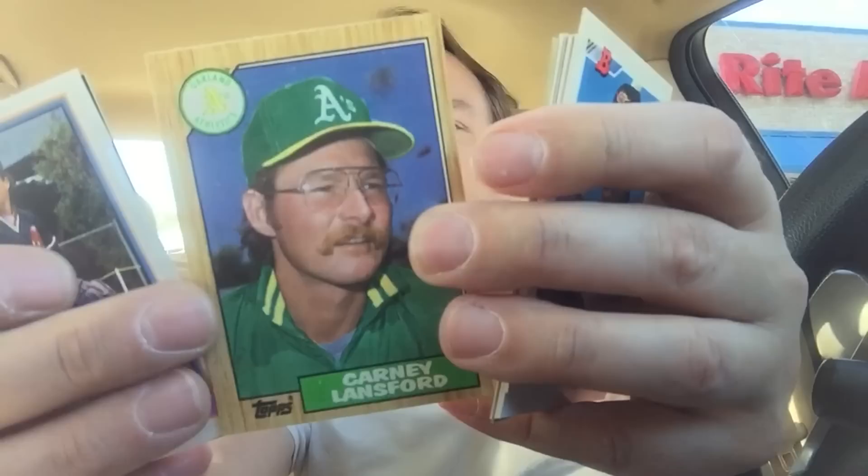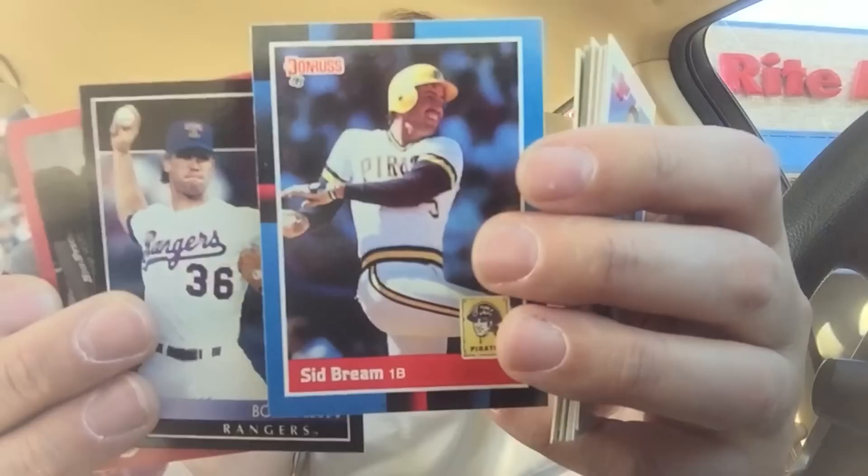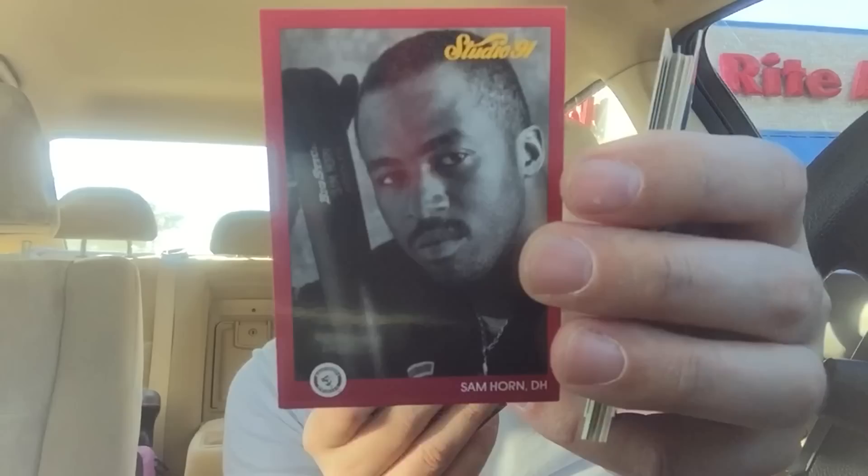Carney Lansford — one of the better third basemen in the game. I think he was runner-up to Wade Boggs a number of times. Pinnacle. Studio. I like the Studio cards because they showed the baseball player not in their uniform. It was kind of cool to just catch them looking normal.